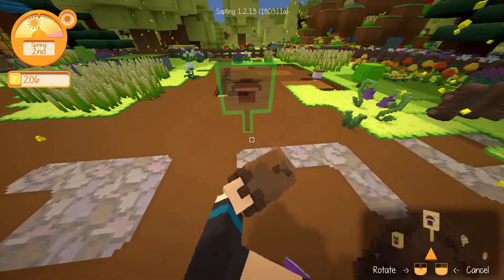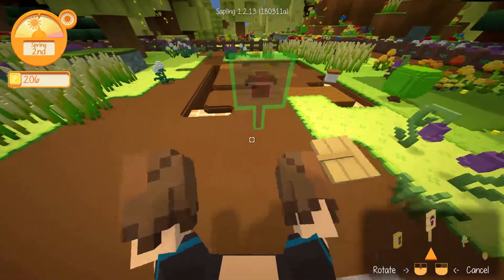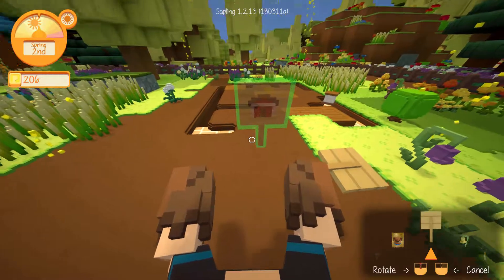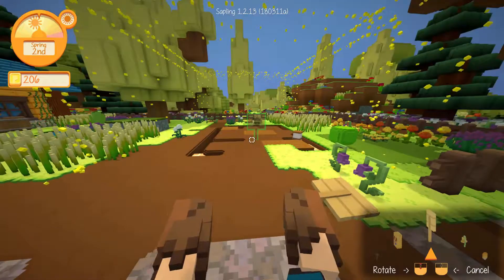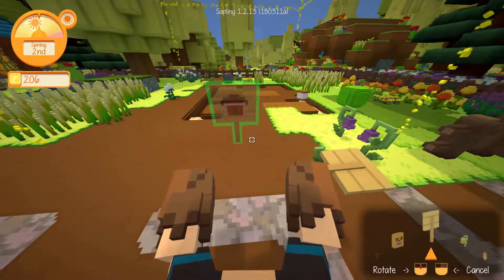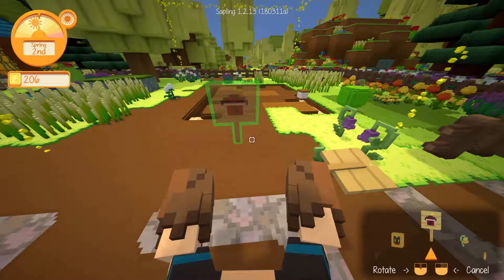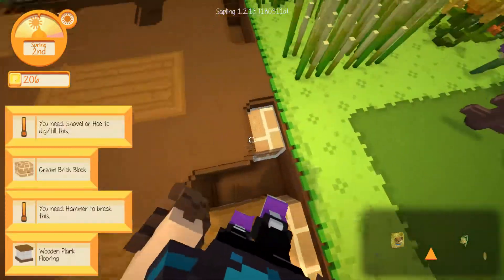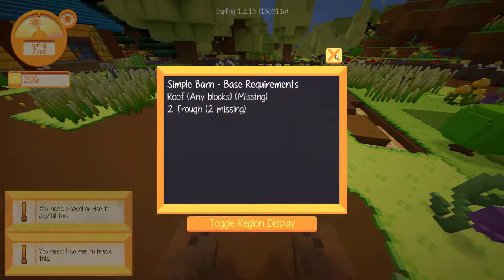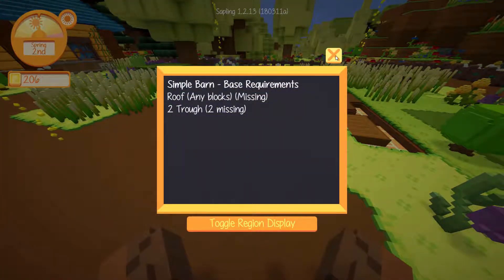Whatever's in this little area that's kind of marked — you see like the little sort of cube or rectangle thing — that's where it's going to be built. So we want it about there. There we go. I might want to dig up all this as well and replace it.